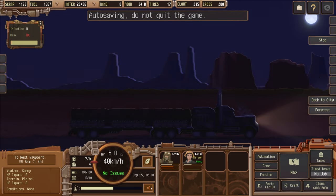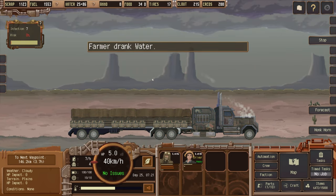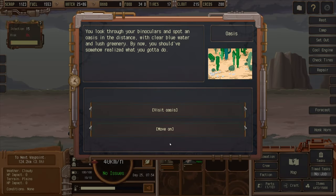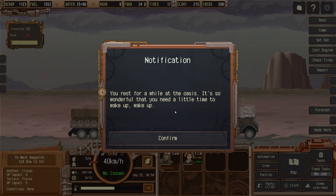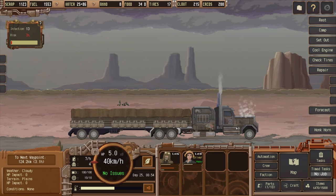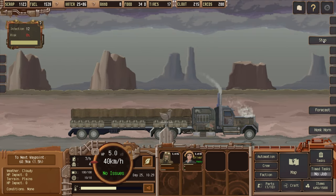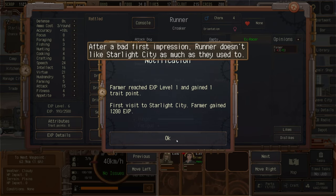Engine temperature is looking okay, no adverse effects. Starlight City has produced six water — quite a bit since we set up there. The farm will be on the go soon. We spot an oasis through the binoculars — clear blue water and lush greenery. We rest there for a while and wake up well-rested. We're back in Starlight City.